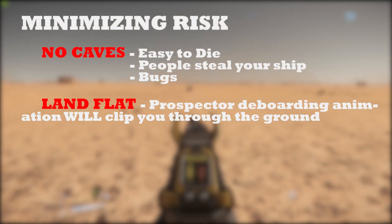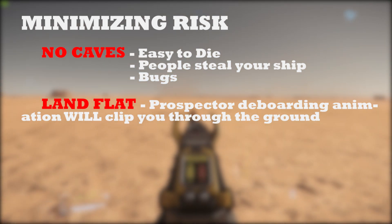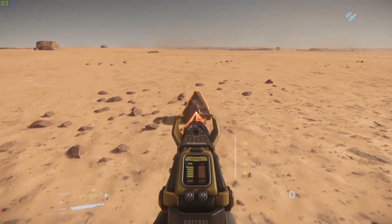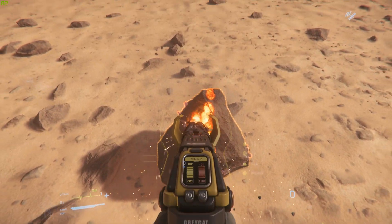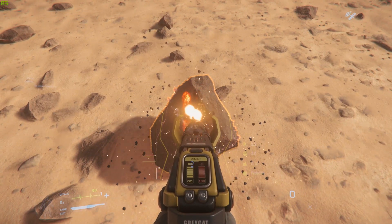When you land your prospector on a planet, make sure you land flat. If you land with a tilt to the left, sometimes your ladder will put you right through the ground and you'll clip through it and fall to your death. That's bad.